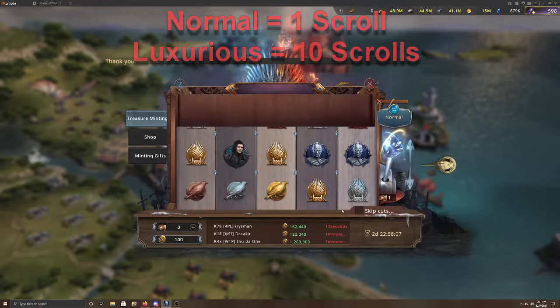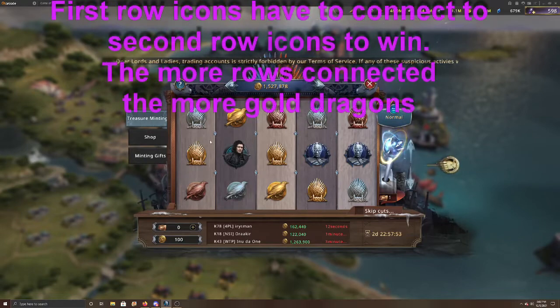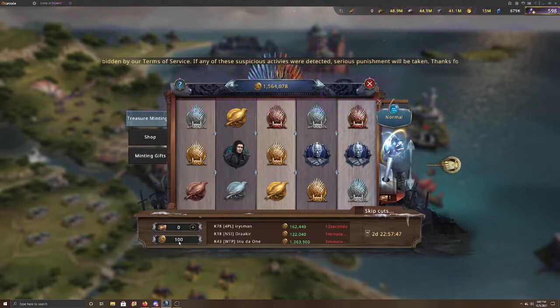What you're trying to do is, starting with the first far-left position, the first symbols have to either connect or be exactly the same. It has to start from the first and second one. For instance, this spin right here did not win anything — they gave me the minimum which is a hundred.